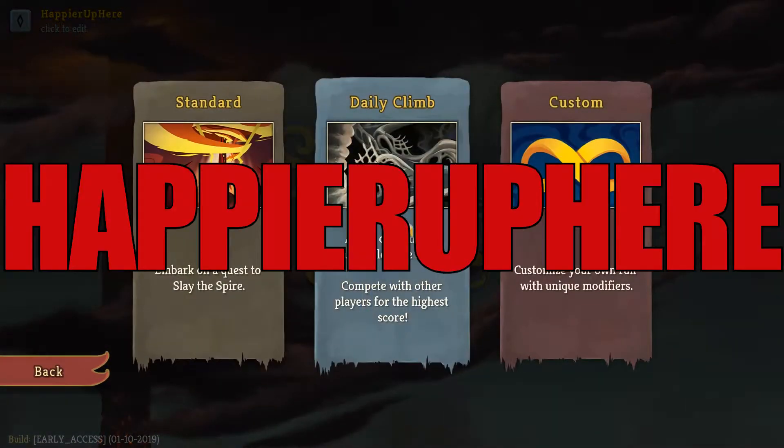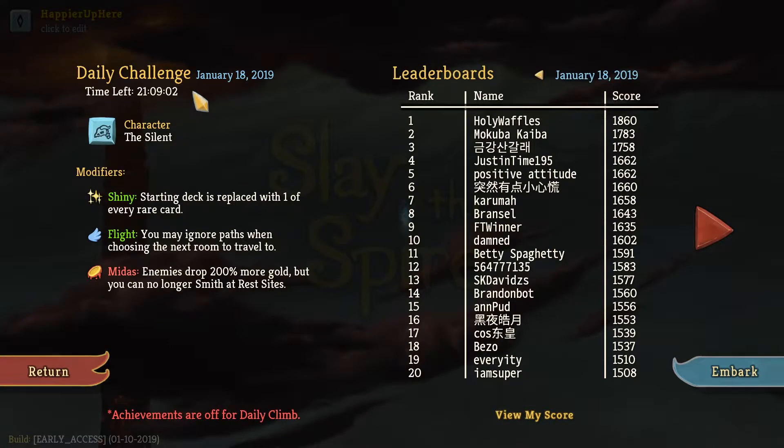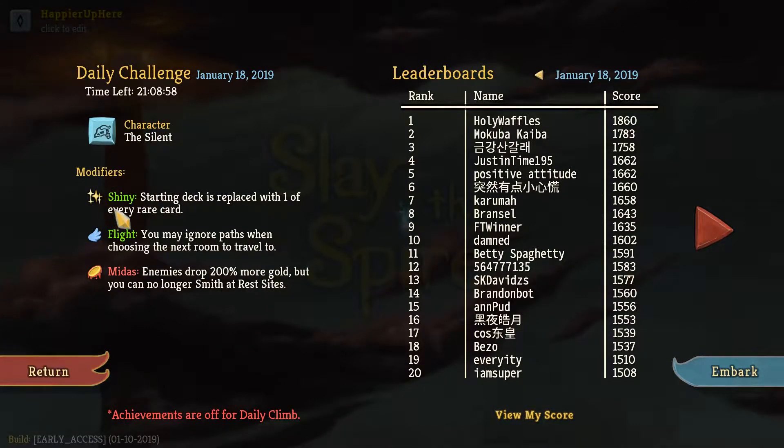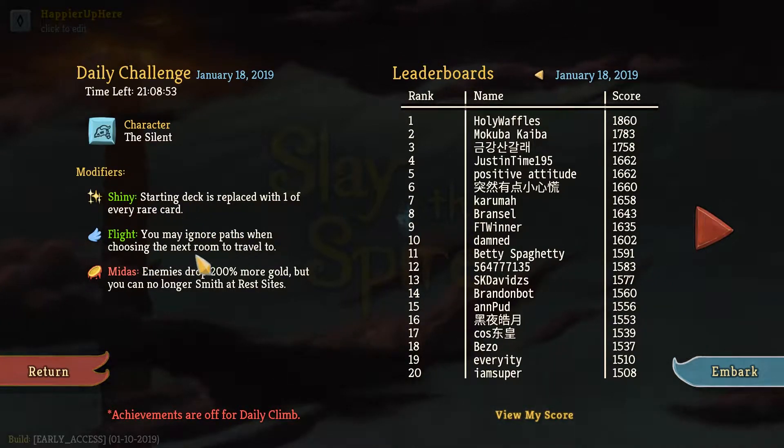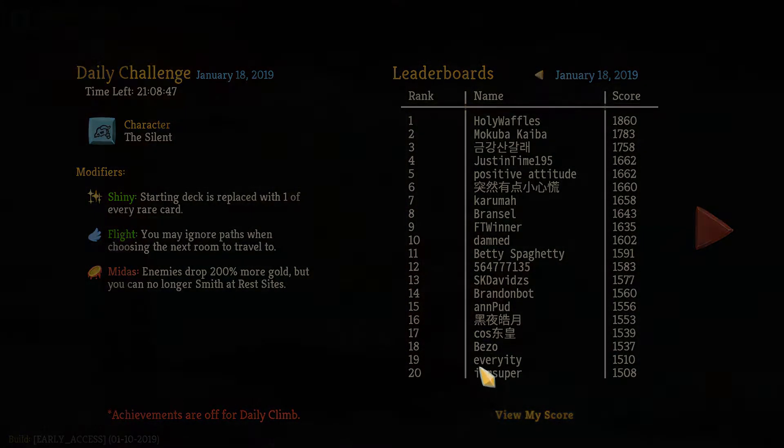Hey y'all, welcome to Slay the Spire. Today we're playing the Daily Challenge for January 18th, 2019. The character is the Silent, and the modifiers are Shiny — starting deck is replaced with one of every rare card. Blight — you may ignore paths when choosing the next room. And Midas — enemies drop 200% more gold, but you can no longer smith at rest sites. Let's get started.